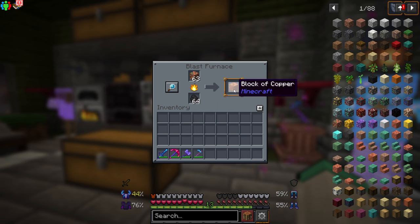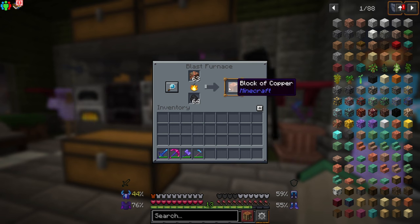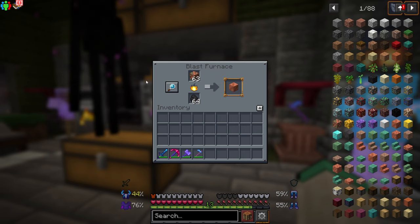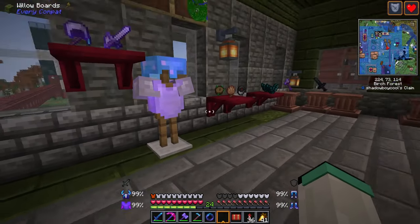If you have a lot of raw ores that you want to smelt, consider making them into blocks and putting them into a blast furnace. This will save you a lot of time, so you can move on to bigger and better things instead of waiting for your ores to smelt.